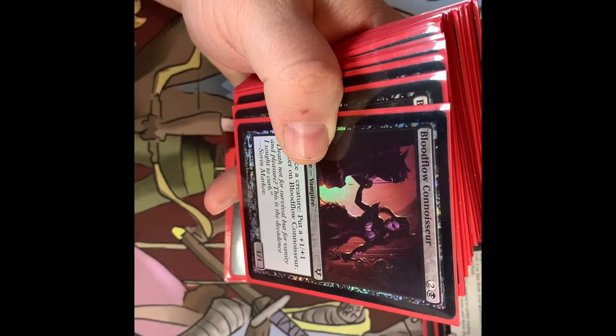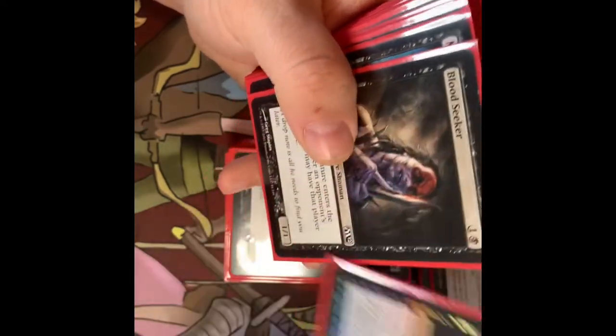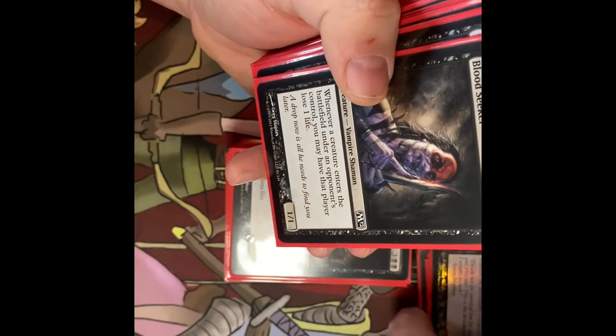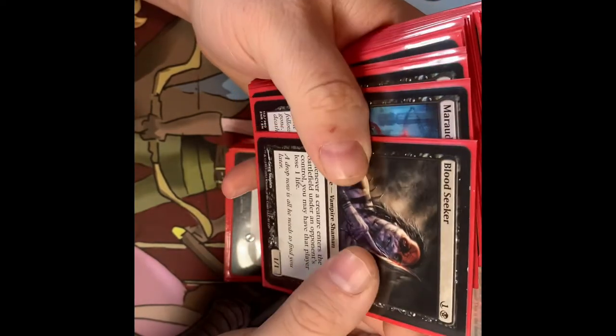Playing Blood Flow Connoisseur — sacrifice a creature, put a +1/+1 counter on Blood Flow Connoisseur. So it's another pump creature, it's a 1/1 to start. Blood Seeker — whenever a creature enters the battlefield under an opponent's control, you may have that player lose one life.